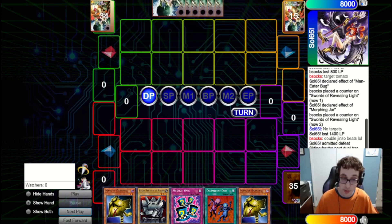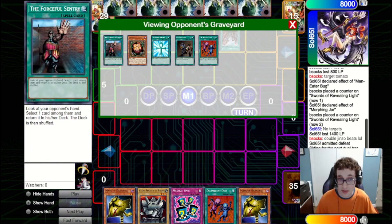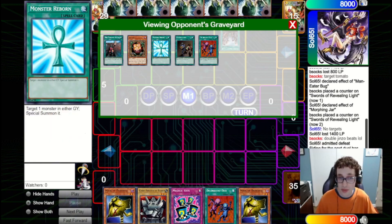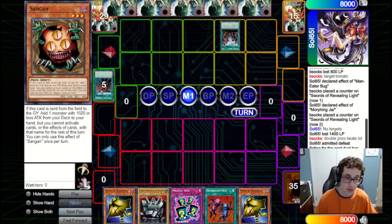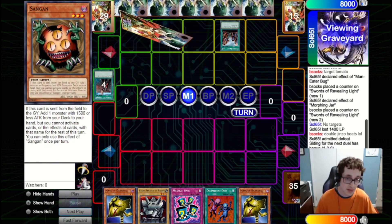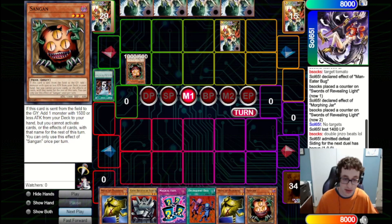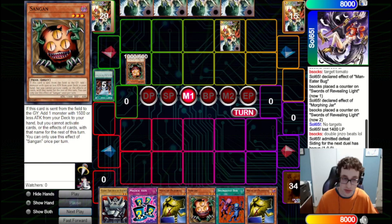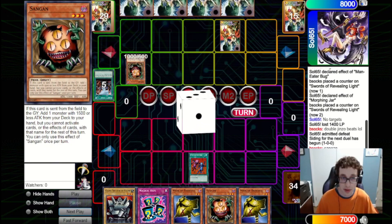This is a great opener — it would have been great to go first, but they fire another Painful Choice in the opener, again sending three hand rippers, which is kind of unfortunate, along with a Sangan and Reborn. I think we want to give them the Sangan — the Reborn just represents the Sangan anyway. So we'll give them the Sangan. They're just going to bring out the Sangan, set one, and pass back. We could potentially summon out Giant Soldier of Stone and attack into their Sangan, then Delinquent Duo to try to hit whatever they bring out. But we're going to open with the Delinquent Duo instead and play a bit more defensively.